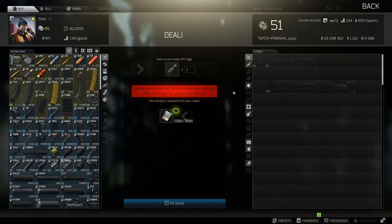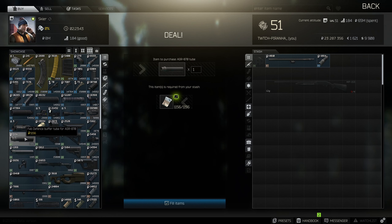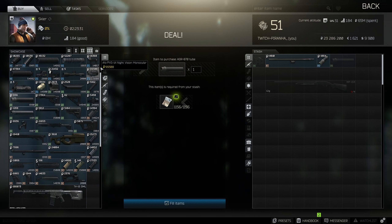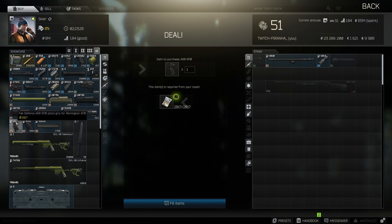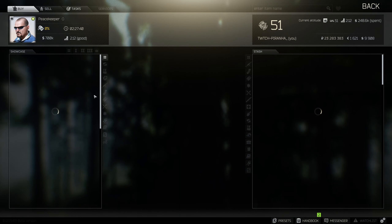We then need to head over to Skier. Go to tier 2 and get the Remington tactical choke 12 gauge. Then head over to tier 3 and grab the FAB Defense buffer tube for the AGR870. Then head over to tier 4 and grab the FAB Defense AGR870 pistol grip. Now head over to Peacekeeper.